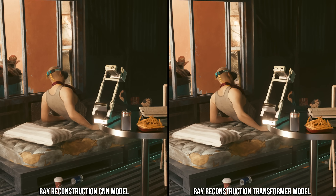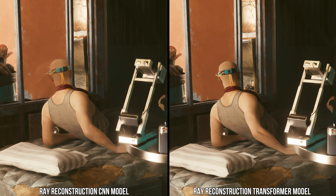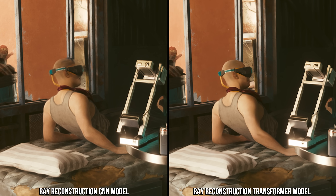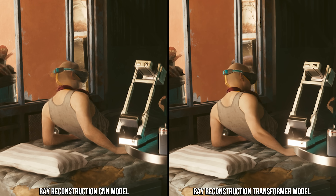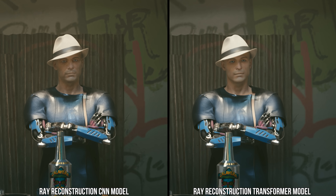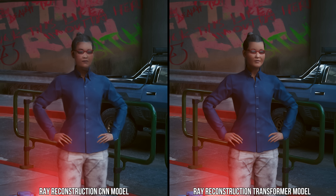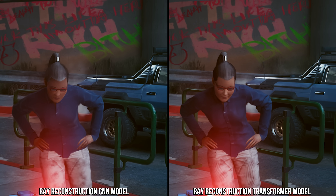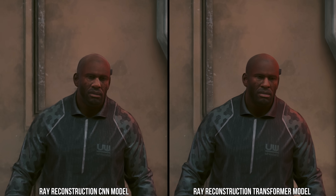Moving over to the new transformer model, the difference is really stark. That guy in the shed no longer has incredible smearing and ghosting while his head moves — it looks a lot better. The lighting detail on him as he moves isn't 100% stable, but the edges and inner surface detail are not completely smoothed over and smeared as before. When you combine the increased detail, stability, removal of stylization, and removal of much of the smearing and ghosting, NPCs at any distance look a lot more natural with skin that reacts better to lighting and diffuses it. Cyberpunk indeed looks a lot better now with the transformer model for ray reconstruction than it did with the older CNN model.